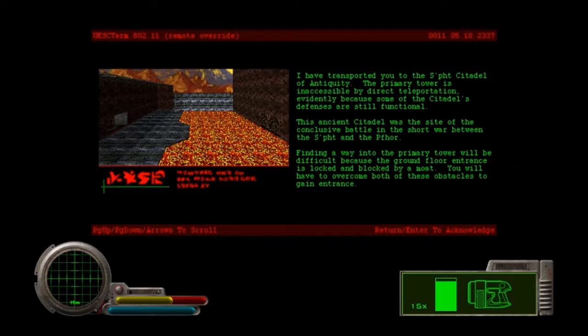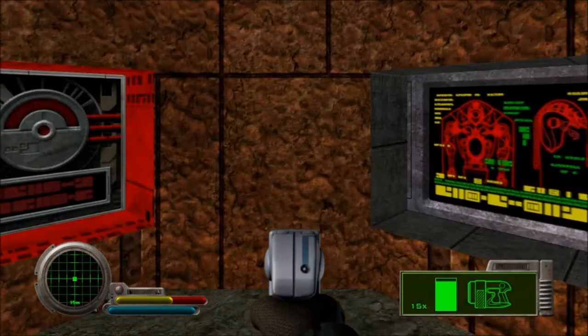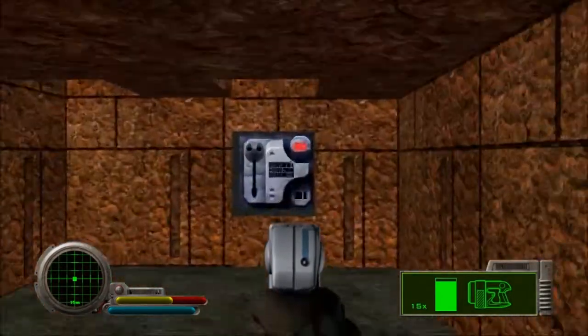I have transported you to the Sft Citadel of Antiquity. The primary tower is inaccessible by direct teleportation, evidently because some of the citadel's defenses are still functional. This ancient citadel was the site of the conclusive battle — not compulsive, what's wrong with me — in the short war between the Sft and the Four. Finding a way into the primary tower will be difficult, because the ground floor entrance is locked and blocked by a moat. You will have to overcome both these obstacles to gain entrance. And that's just what we've got — we're supposed to go and find a way to get through those.